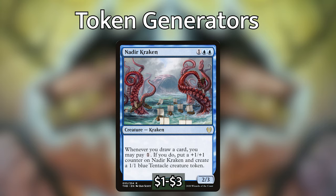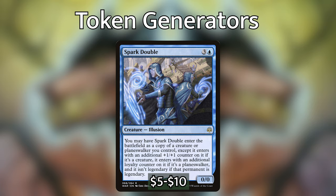Spark Double is an incredible inclusion for token generation. It's a creature illusion for three and one blue mana — you may have it enter the battlefield as a copy of a creature or planeswalker you control, except it enters with an additional +1/+1 counter if it's a creature, an additional loyalty counter if it's a planeswalker, and it isn't legendary if that permanent is legendary. This comes especially handy in making a copy of Zyrus — think about it, making two snake tokens whenever someone draws a card. But also making a copy of any other token generator is a great backup plan.